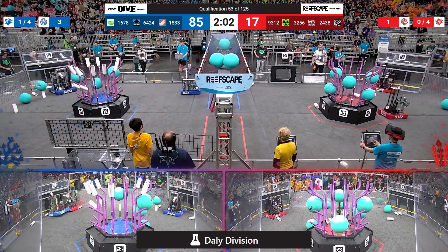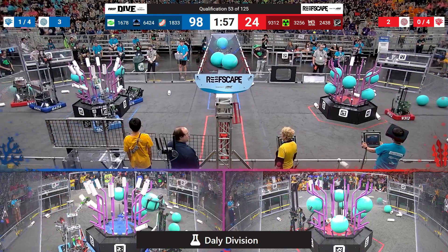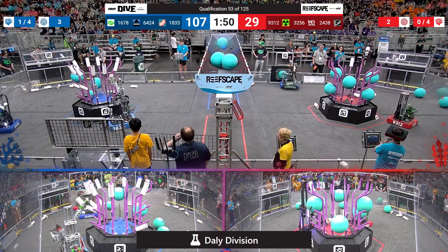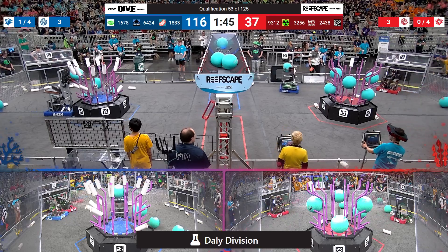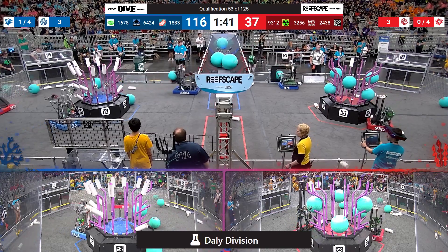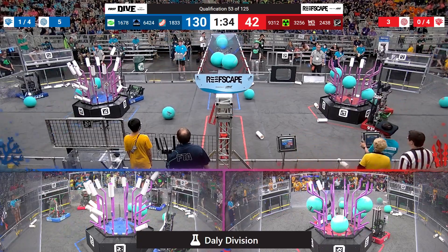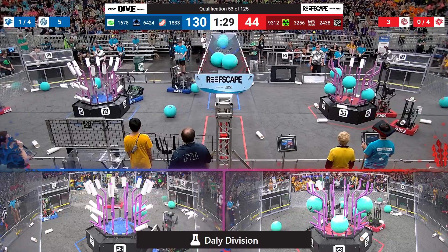Citrus Circuits scoring an algae up in the net, then grabbing a Coral and placing it on level 2. 6424 South Panther Robotics with a level 4 placement. Now Blue is contending with some defense from EO Botics coming over from the red side. Blue has also sent Citrus Circuits over, stealing an algae from the other side of the field and almost scoring it into the Red Alliance processor, but just missing it. They know they want to get that cooperation bonus, even if it means they have to do it themselves.